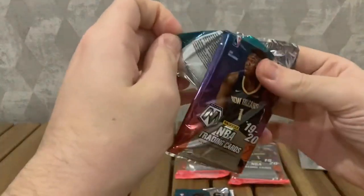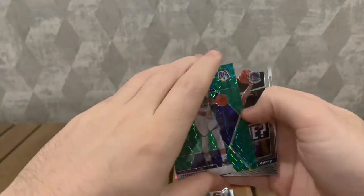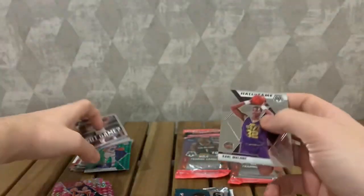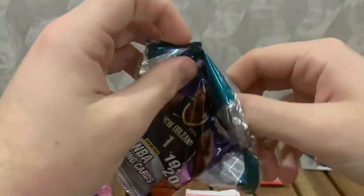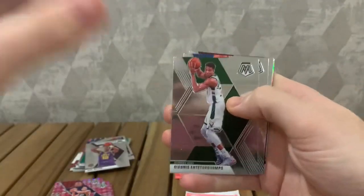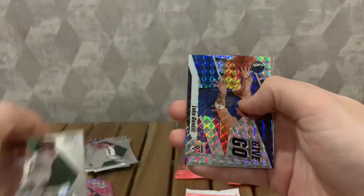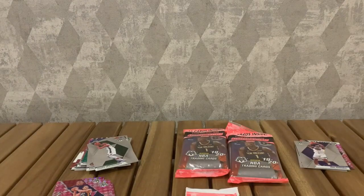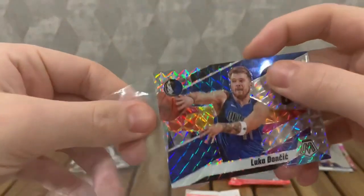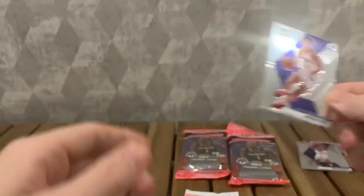Really nothing in these so far, been very disappointing. Jeff Teague, Anthony Davis, Steph Curry Green - Steph Curry Got Game insert and Hall of Fame Karl Malone. Steph is takeable at least. Giannis base - that's nice. Kimberly, Kevin Love. We've got a Mosaic parallel insert - Luka Doncic! So that's probably the hit so far. I'm actually going to sleeve this up because his prices are going up every day. Give and Go Luka Mosaic parallel. And Jordan Poole - another Warriors rookie.